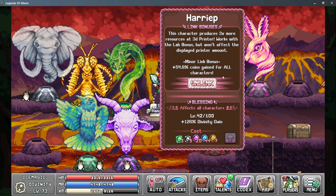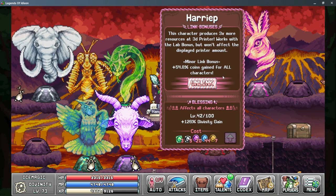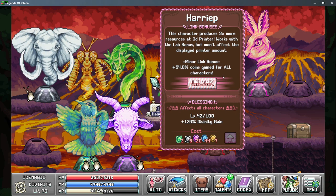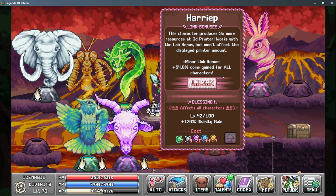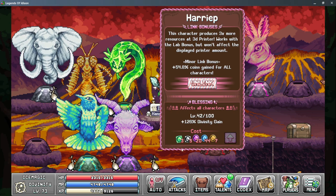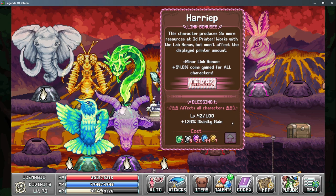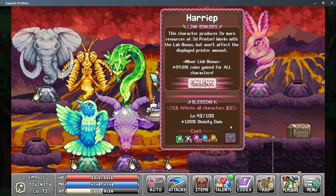For the Blessing on Harip, it's another great bonus giving us more Divinity, and it's upgraded using coins. This can be one of the easiest things to upgrade, especially if you're using the Minor Link Bonus to gain more coins — which means you can spend more on upgrading your Blessing, which means more Divinity and unlocking new gods faster.